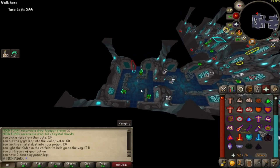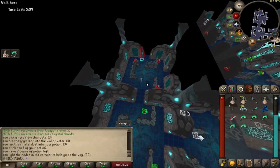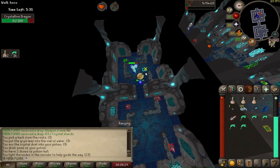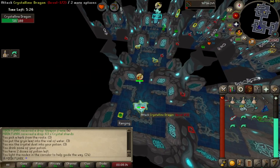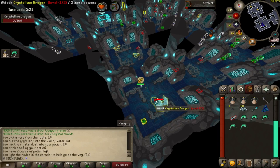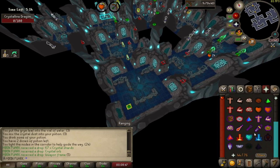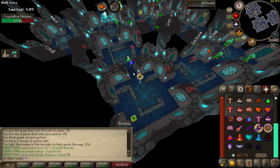It depends on the monsters how many shards they drop. Sometimes you need to kill one, sometimes two monsters — it all depends. Like you can see, we got the mage item. Let's see if we can find some more fish. Now don't forget your second weapon frame and kill some more unicorns.